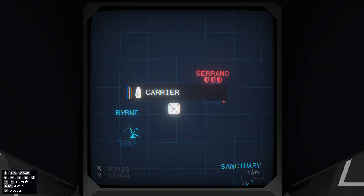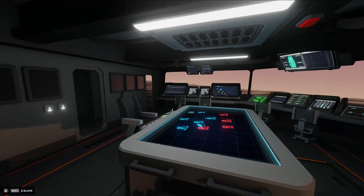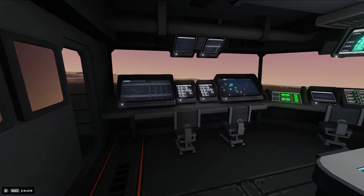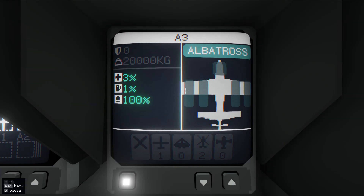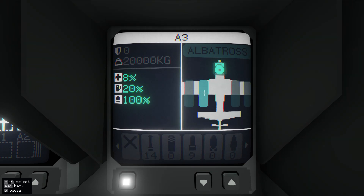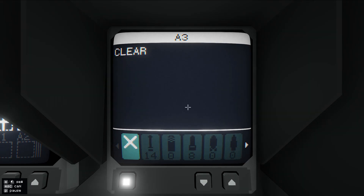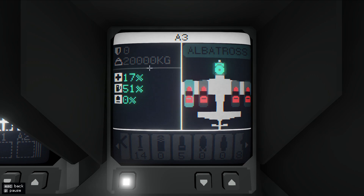We're going to stop taking that approach for now and we're going to set up another albatross. We'll put the camera on it just in case we need it, but primarily what I want are these light bombs. We are going to try to do bombing runs here. I've tried this once before not successfully — we'll try it again.